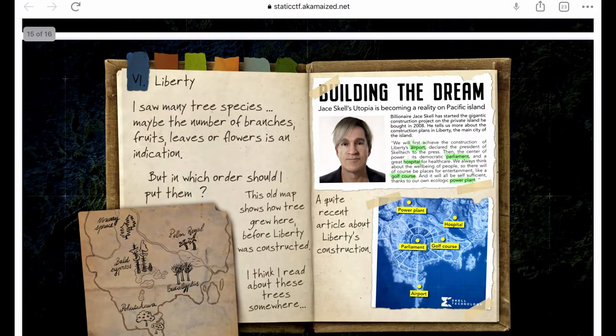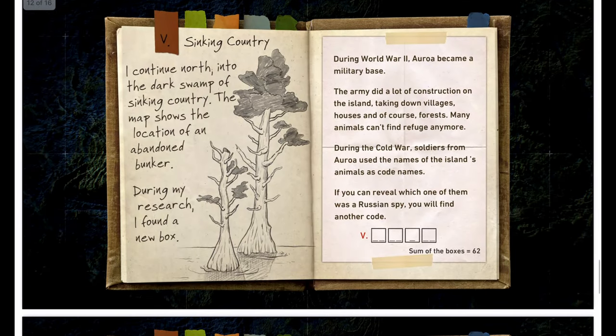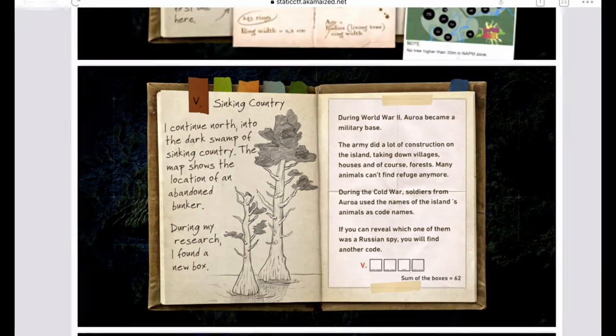The second location is Parliament in the center, referencing the Bald Cypress. Count the branches on the Bald Cypress illustration — counting through gives twenty-two branches. So the second number is 22.